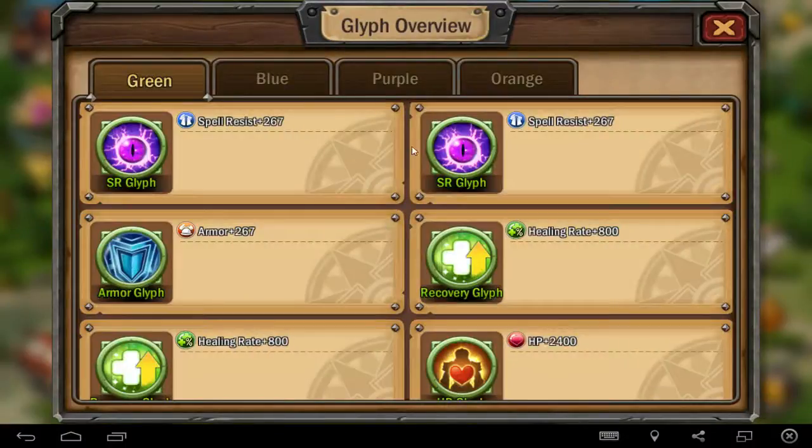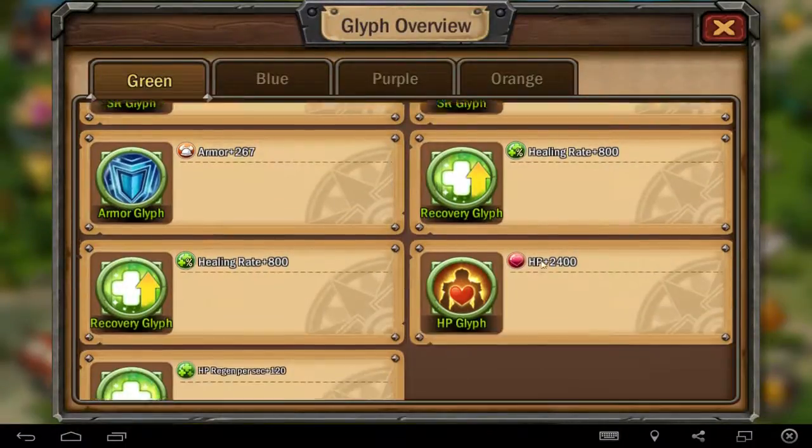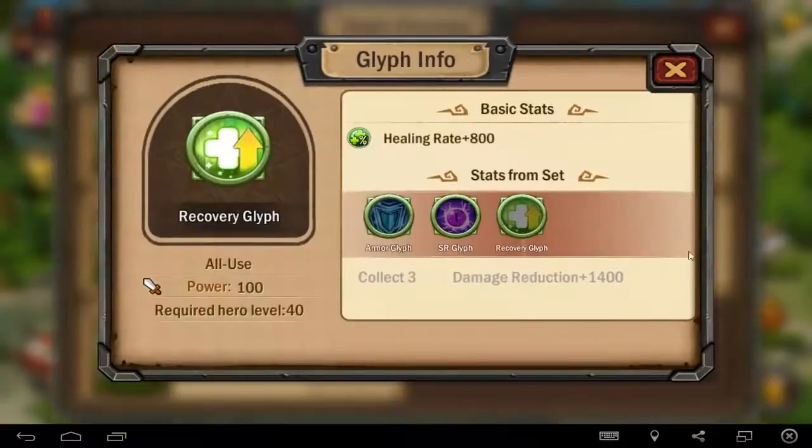I'll show you how to get a better Gleep set. For example, if you get these three of this kind of Gleep, you get a bonus — healing rate. Another one is SR Gleep, which gives you spell resistance, and here is the armor Gleep which gives you armor. For this Gleep set it's over 280 or so, and you get a bonus if you get all three pieces — damage reduction of 1400.